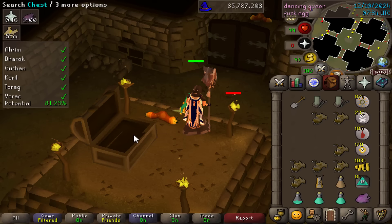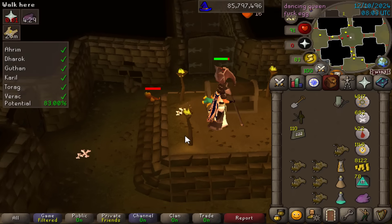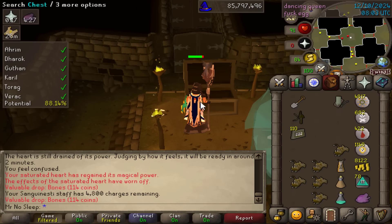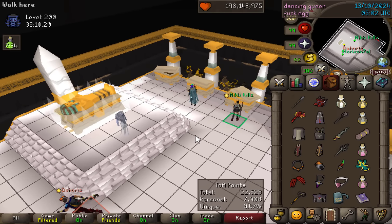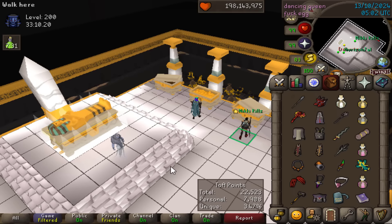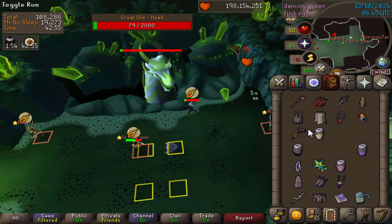A huge thank you to Creator Crafted for sponsoring today's video. Another barrows chest — what do we get? Barrows brassard, not bad, about 200K. Get a back-to-back — Karil's crossbow, 4,634. We'll take it. Another TOA coming in, no purple yet again doing 200s, but maybe we'll get a little bit better luck from the Challenge Mode Chambers.